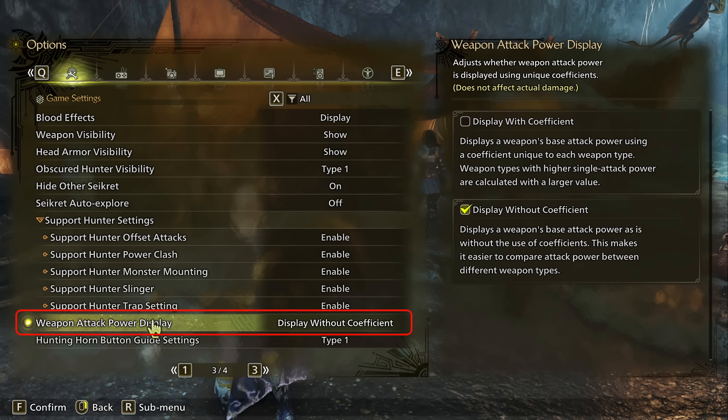With this setting, a new player can see the greatsword has 800 and dual blades has 200, so it makes intuitive sense that the greatsword will hit harder. However, the display without coefficient shows the weapon's true raw stat — so a greatsword and dual blades both with 200 raw will both show as 200. A new player might then wonder: if they both have 200 attack and dual blades hits faster, why would anyone play greatsword? This is where motion values come in.